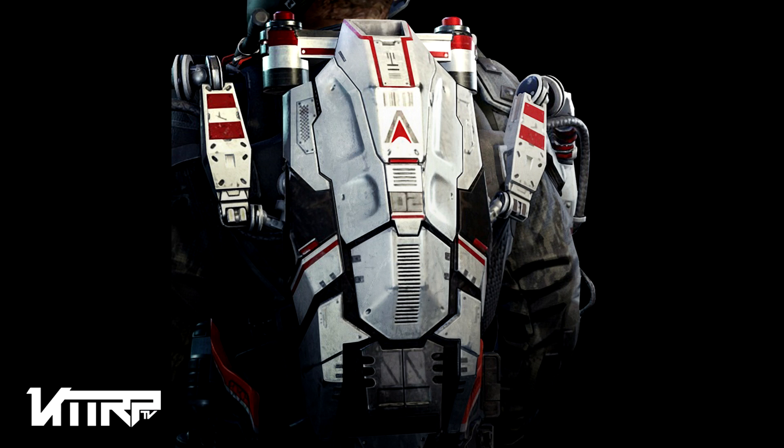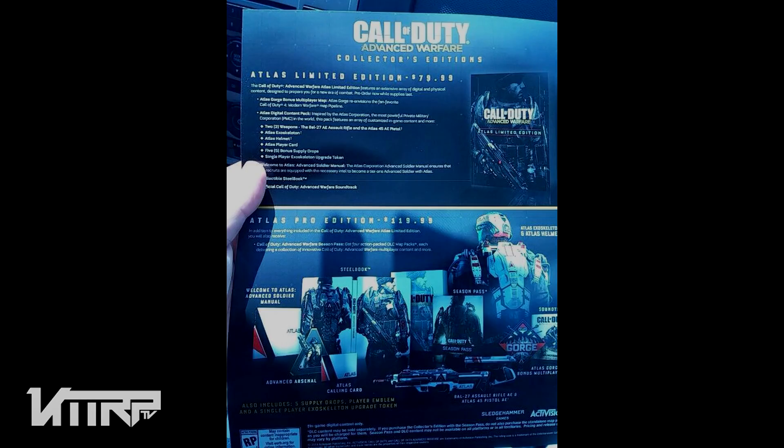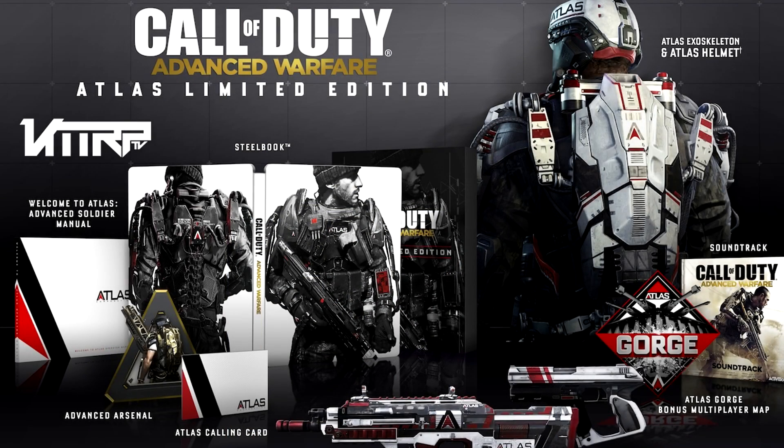Those are all the different packs available. You can also buy the standard game for $60 like all games. To recap: the Atlas Limited Edition is $80, the Digital Pro Edition is $100, and the Atlas Pro Edition is $120. We've seen screenshots and pictures of everything so far, but we haven't actually seen these editions in person yet. Stay tuned — there's going to be Activision's reveal and a special multiplayer event on August 11th, so expect more from these packs, possibly some unboxings.